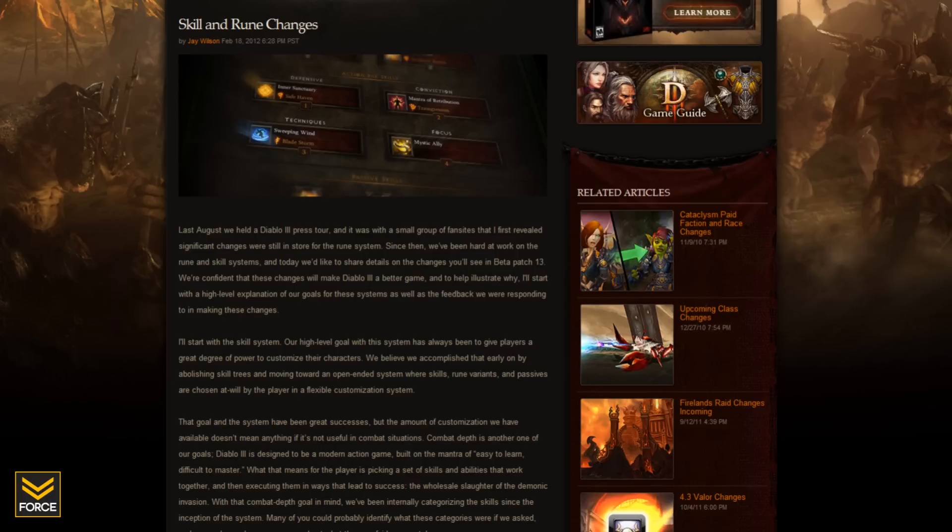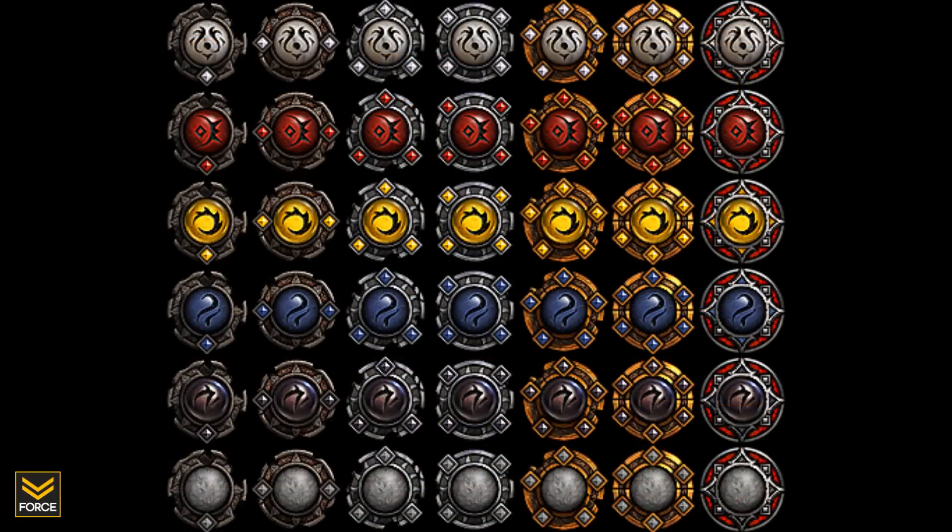Initially what we had was what was known as rune stones, and rune stones would drop just like items within the game. There were five different types and seven different levels. So you'd be going along killing enemies and you'd find rune stones that would drop, and you'd put these into your skills — then depending on which rune stone you used, it would alter the way your basic skill worked. Well, those have been completely removed. There are no longer rune stones in the game that will drop.